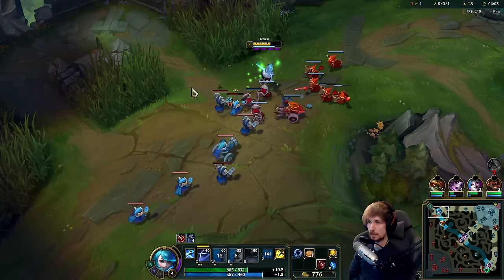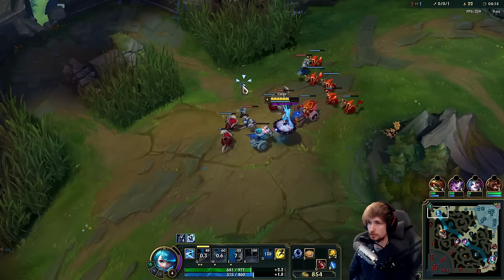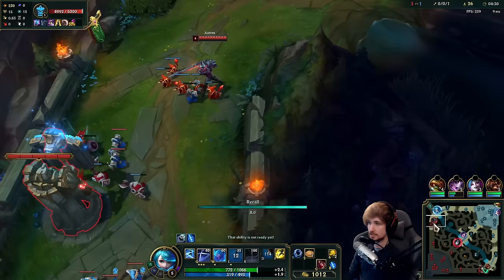We knew exactly from the start of the match. We saw that Rammus is pathing top, we know the early game is not the best at level 1. So we just respect Aatrox, don't take the damage, and just play it very slowly — playing around my combos is all I needed. That guy unfortunately got wrecked; I wish I could have helped him, but it was pretty hard to do.